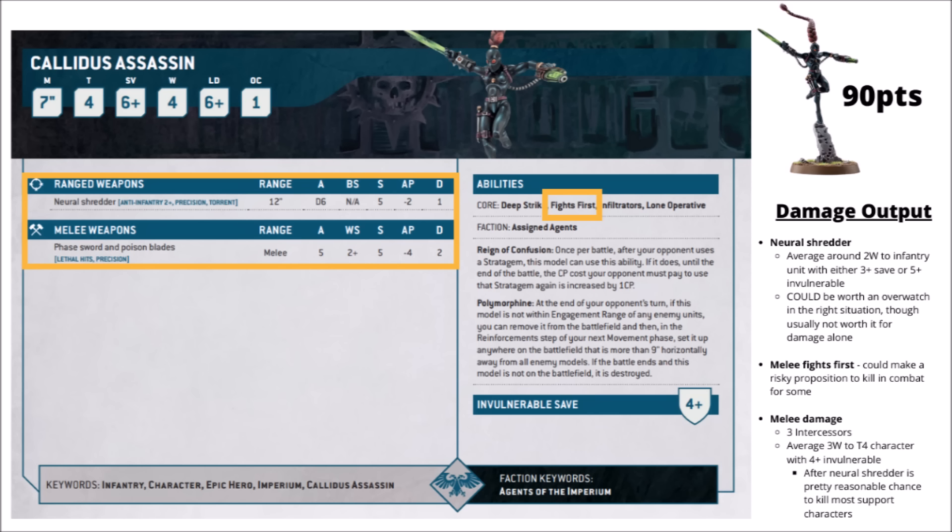It's quite a nice generalist close combat profile, particularly with the Lethal Hits, though invulnerable saves will take it down a bit. With an auto-hitting torrent weapon, it could occasionally be worth using for overwatch with Anti-Infantry 2+, though it is going to be a bit swingy depending on how well you roll. If she does get charged rather than do the charging, you will at least get to fight first. Unless you can wipe out the entire unit it's probably not going to be enough to save her, but that could be quite nice for a last gasp of damage if her main duty is already done.